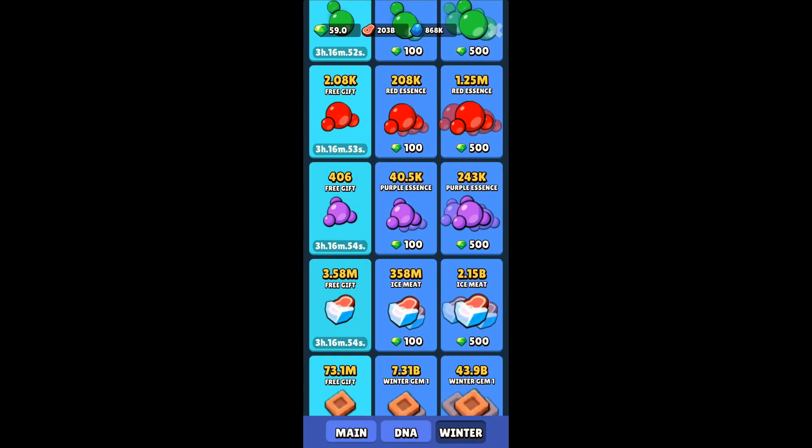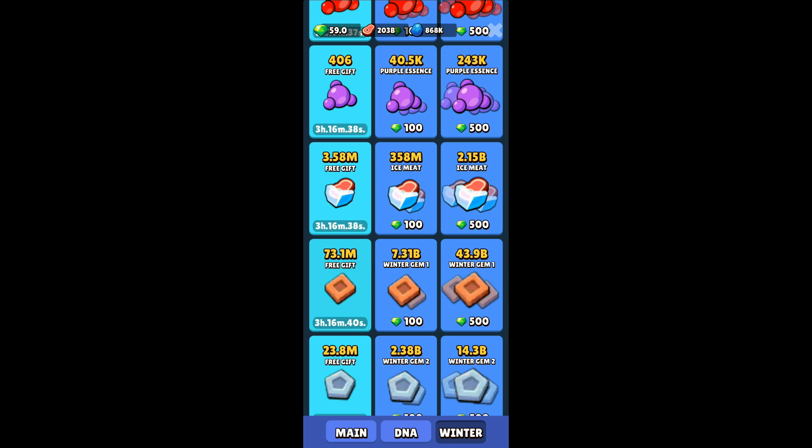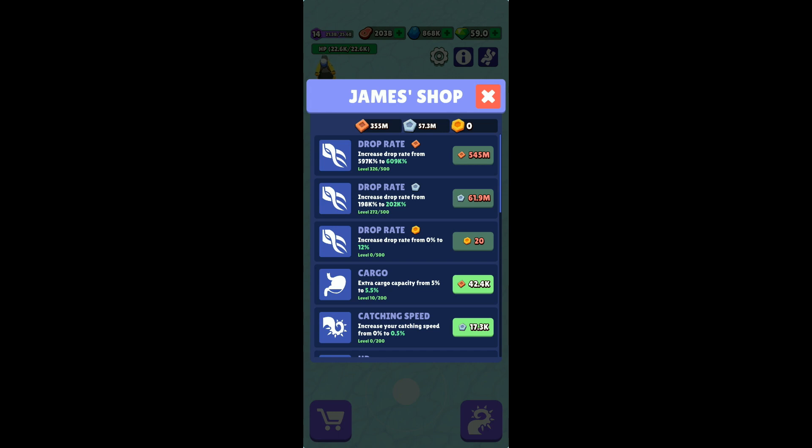There's a key difference between using 100 gems versus 500 gems. If you use 100 gems five times you get around 36.5 million, but with 500 gems at once you get 43.9 million. However, the real advantage is that once you use the 7.39 billion immediately on upgrading your drop rate, that amount is exponentially increased the next time you go for a top-up using 100 gems.